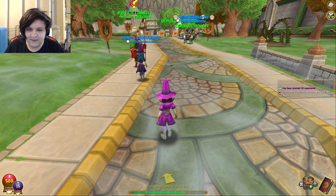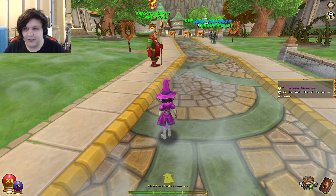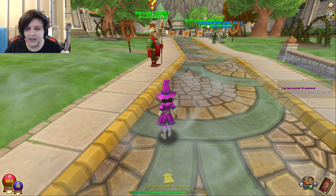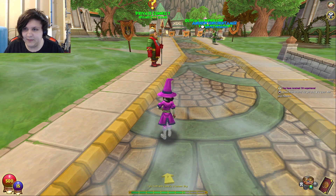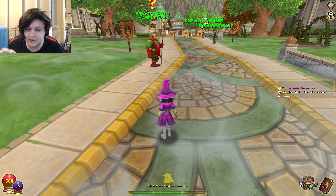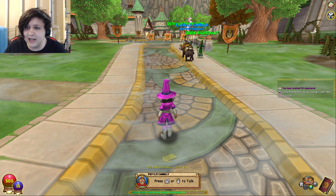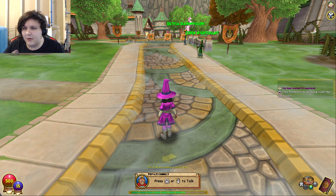I want to say why this annoys me. When I first get into a game, there's nothing that annoys me more than feeling like my hand is being held entirely through it. I'm fine with small hints on the side of the screen — and that's what they used to do, they used to give you tutorial tips on the right side. They still do give you tutorial tips, but now they force it down your throat.